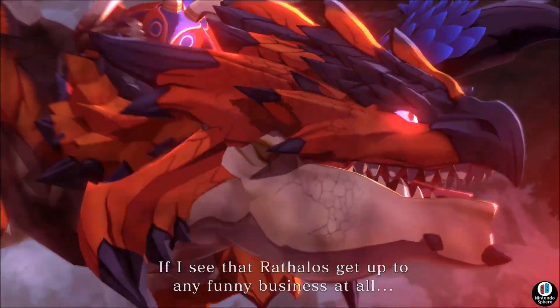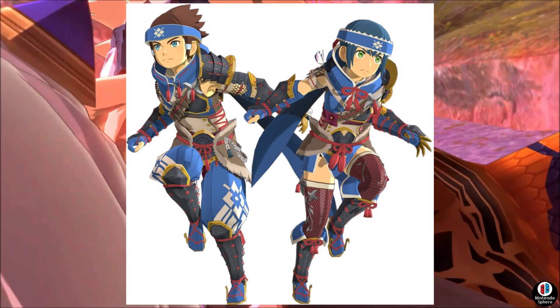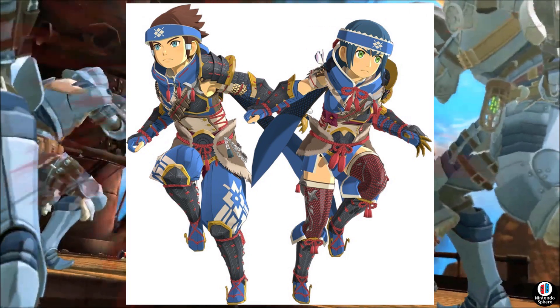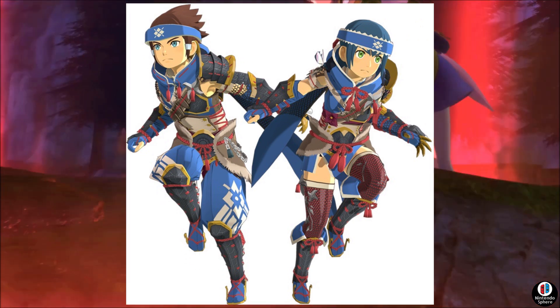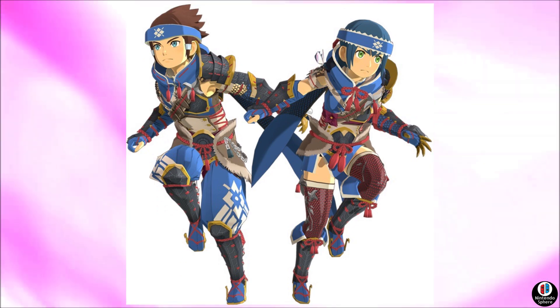At the same time, you'll also have the option to do the very same thing in Monster Hunter Stories 2 by having save data from Monster Hunter Rise — you should be able to unlock the Kamura village starter armor set from Rise in Monster Hunter Stories 2. That basically looks just like the exact same starter set from Rise, but now you should be able to have that as well.